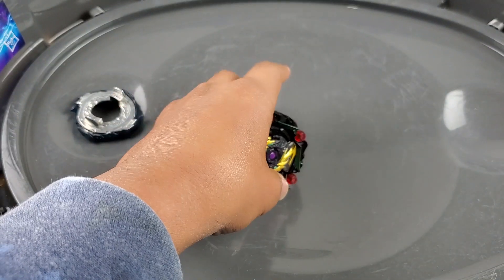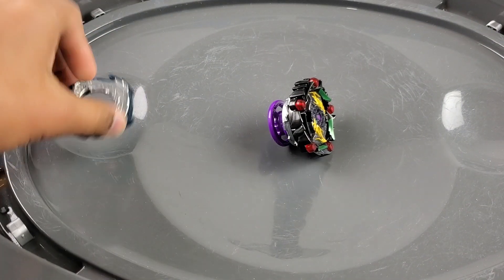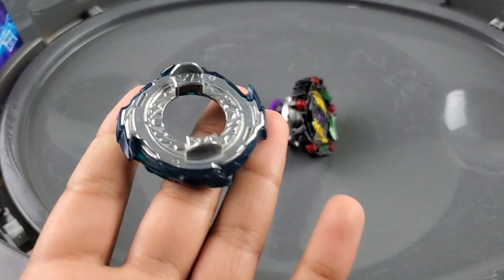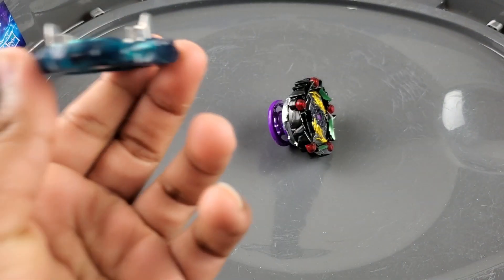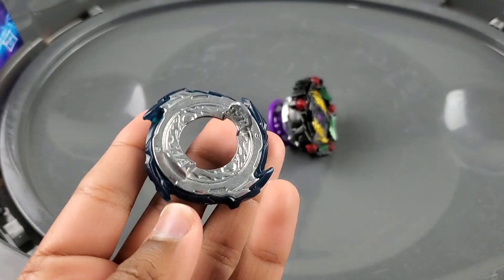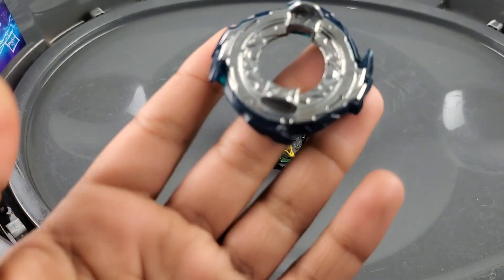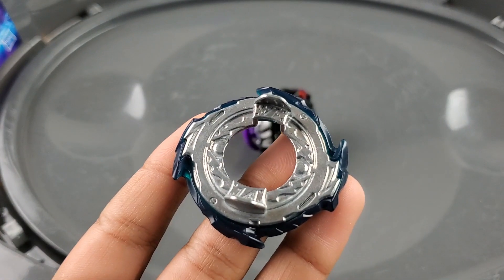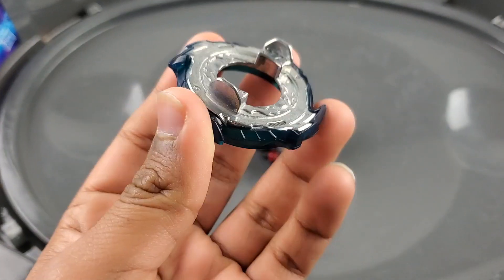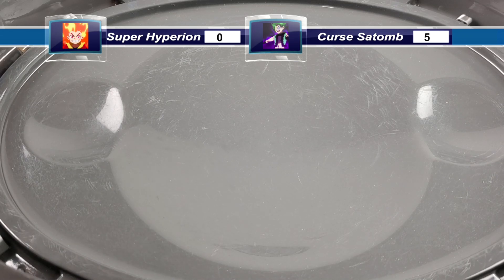Curse the Tomb just absolutely destroys it. I just wanted to try that out - I didn't know if it would work. I was expecting that to happen but I did not expect Super Hyperion to get roasted that bad. We'll try a couple more battles with the 1A disc for Super Hyperion, but if it doesn't work we'll just switch back to its regular disc. Three, two, one, go shoot!